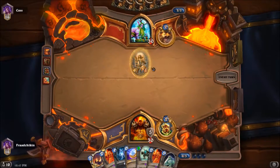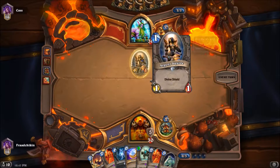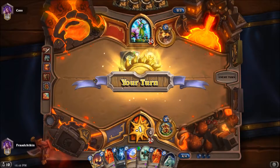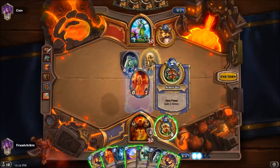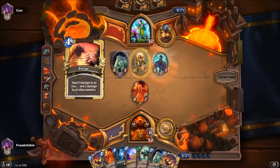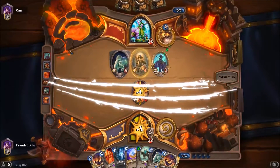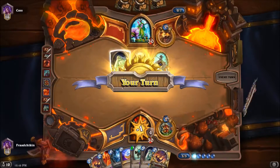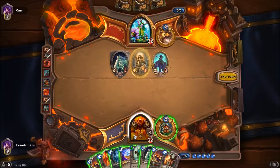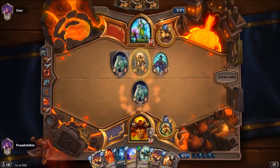That's basically irrelevant — treat that as a 0/0 with divine shield because it's not going to do anything except whittle away at our armor. Okay, we'll throw down the Belcher — the end is indeed coming, so he has to Swipe to get rid of that, which is a pretty bad use of his Swipe or Wrath. It takes up a lot of mana. He's gonna Swipe; he'll have nothing to play on turn eight. Just get this damage so we can use our weapons.